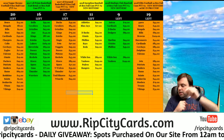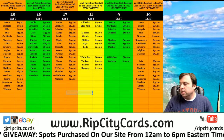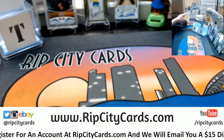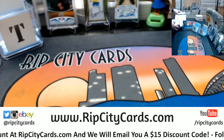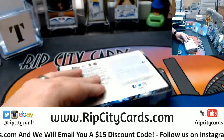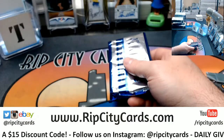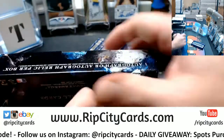Hey everybody, welcome. We're going to do Inception Baseball 2018, box number two, eBay style. You have number one — I did not see what was in number one. I'm interested in what number two is.